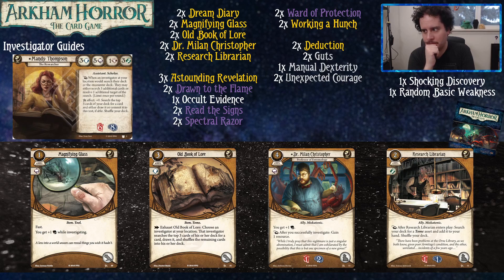Dr. Milan Christopher costs four and gives you a book, which sounds like it can't be good — magnifying glass does the same for one. But he can take some damage for you if needed, and as a reaction effect after you successfully investigate, you gain a resource. So he basically costs zero — he'll pay for himself and then some fairly quickly.